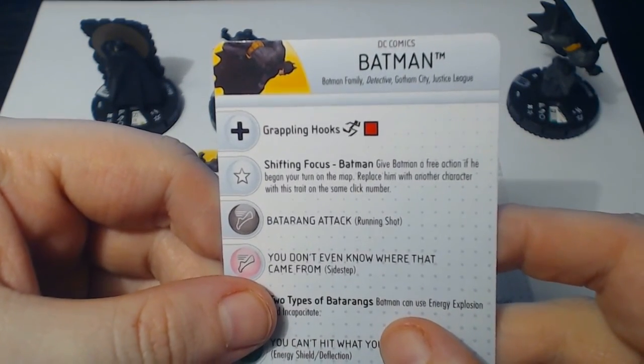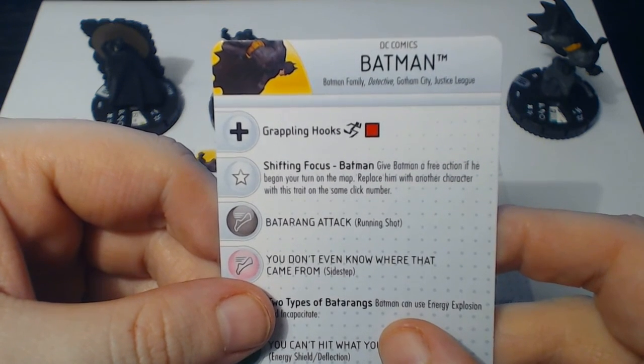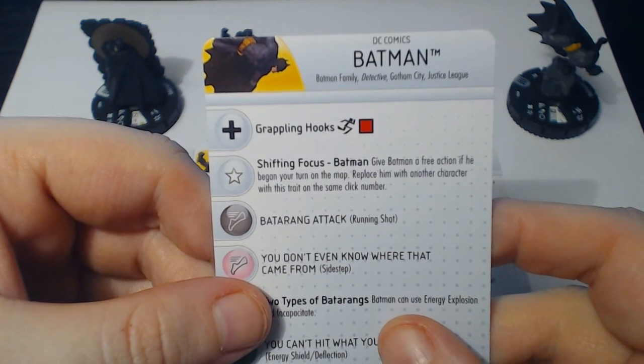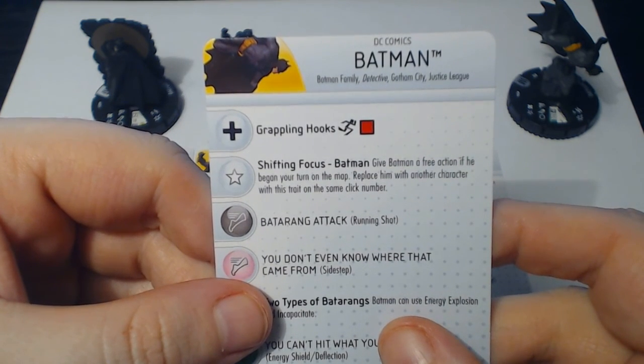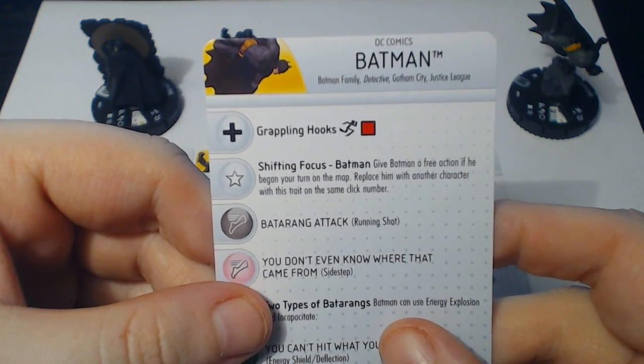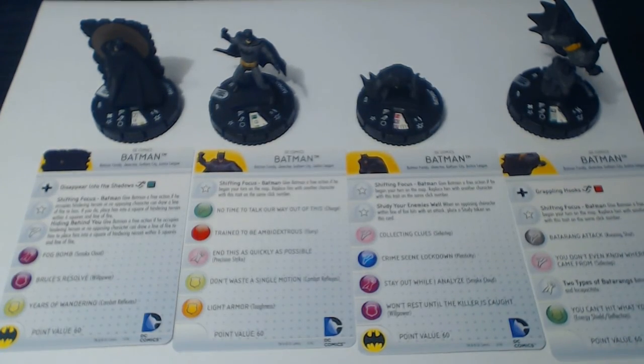Shifting Focus: give Batman a free action if he began your turn on the map, replacing him with another character with his trait on the same click number. So it's a free action — while Morph in the past has been a move action or a close combat action, this is a free action. But you can only do it if this character began your turn on the map, so that means you can only do one swap out per turn. It has its limitations, but you have some really cool combos too.